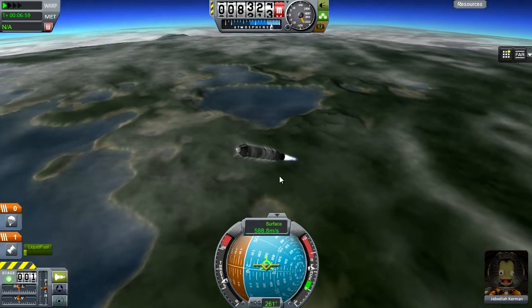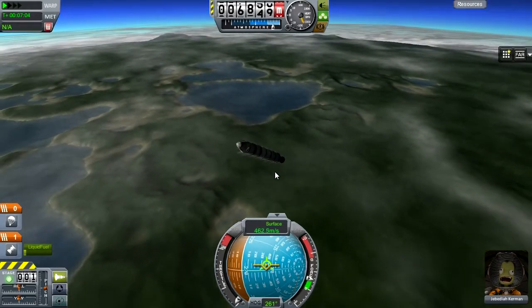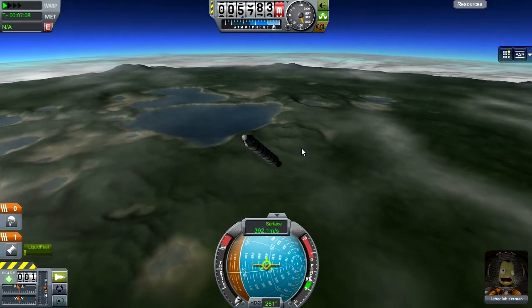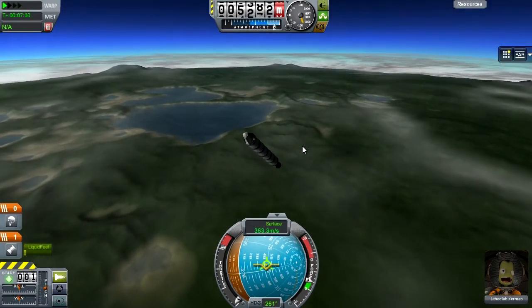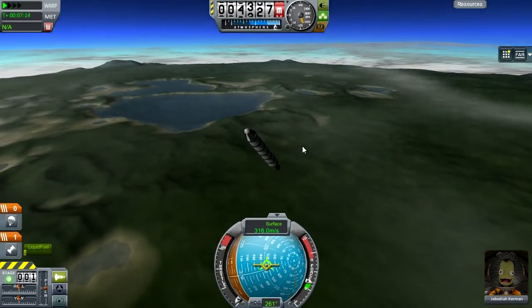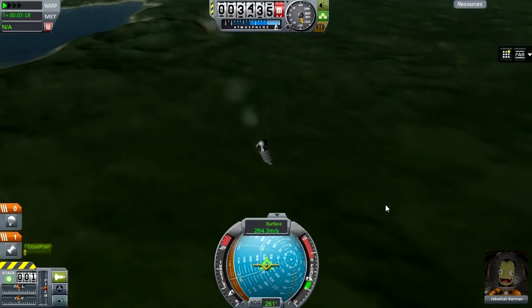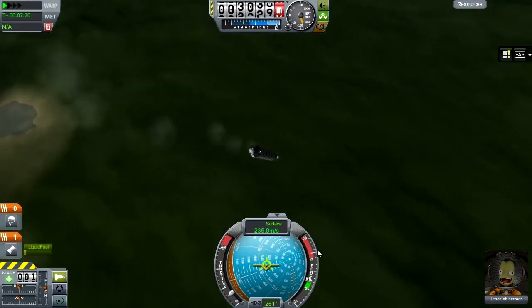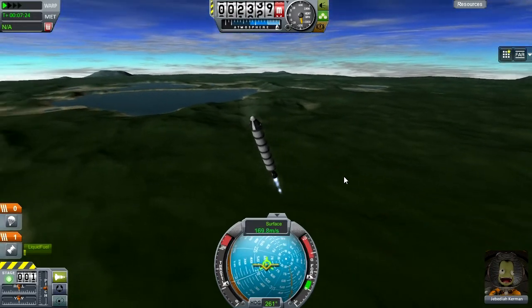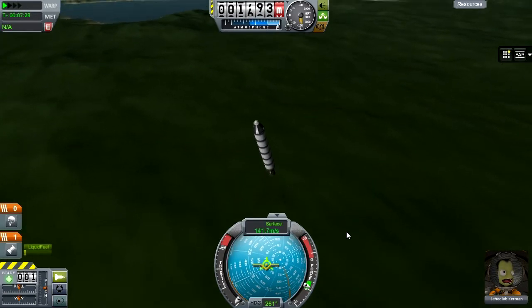They've also added a couple more parts — they've added a claw so you can grab into asteroids. They've also updated the lights: all of the lights that we had before can now have their color changed with RGB sliders, so you can change the color to pretty much anything. And there are a few other changes as well. They've done a lot of changes to the manoeuvre node system, and I'll show those off when the update actually gets released, because then I'm going to have to have a proper go at playing with them. Those look really good and very interesting.